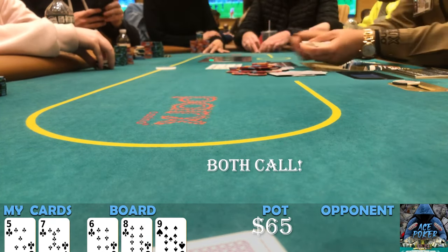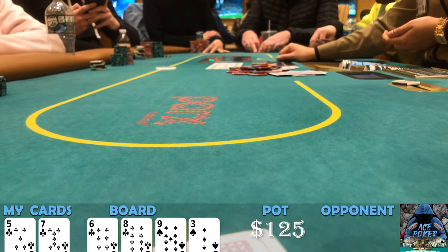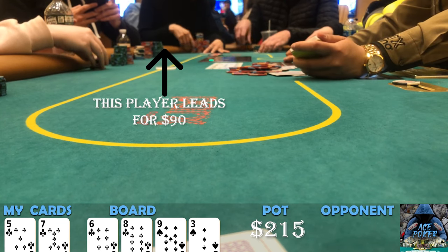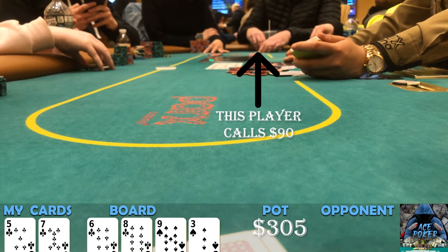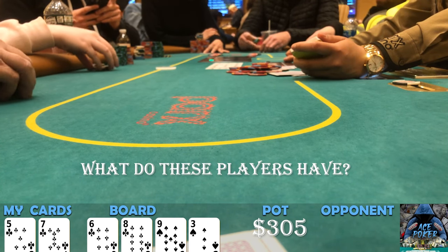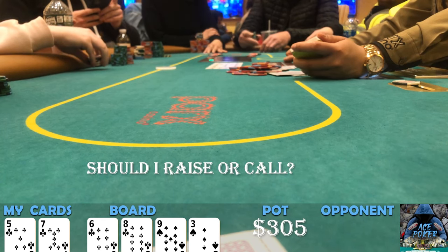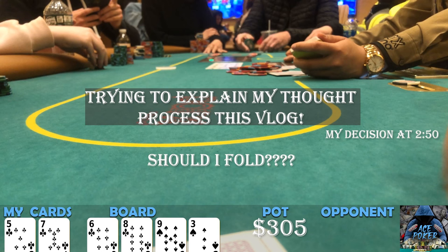We see a brick on the turn but it brings in another flush draw — there's a club and a spade flush draw out there. Interestingly, the first player leads out for 90, and the next player basically snap calls the 90. The first player either has a top pair holding wanting to protect from flush and straight draws, or has some type of draw setting her own price. When the next player snap calls, he definitely has some type of draw — not a strong hand, or that's a great spot to raise.